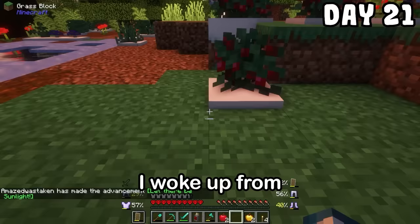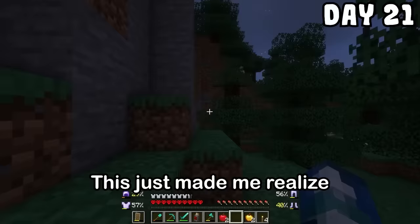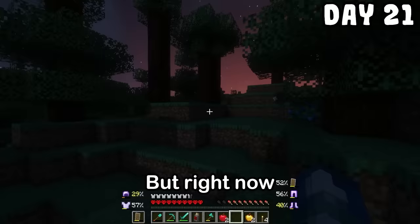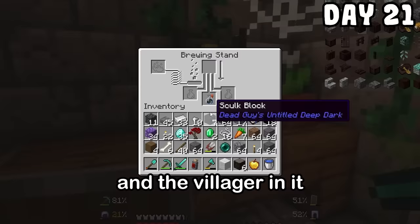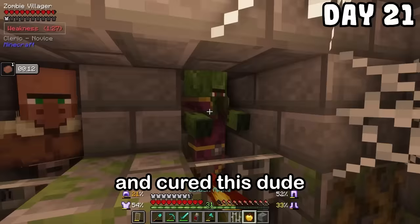I woke up from my fever dream, but I was way away from my base. Things were not going my way at all — this just made me realize I needed to get stronger. I needed to enchant my stuff before I could really take on stuff like that. But right now I needed to focus on getting back to my base. I had no idea where I was. These skeletons need to chill. On day 21, I found one of those huts with the zombie and the villager in it. There was a splash potion of weakness and a golden apple in the chest, so I did a good deed and cured this dude from his suffering.